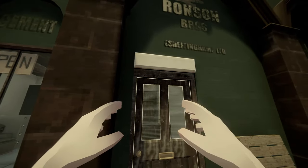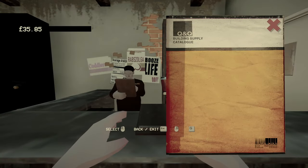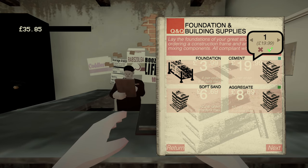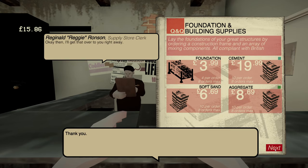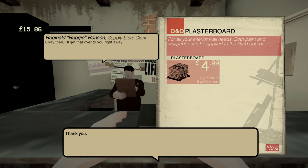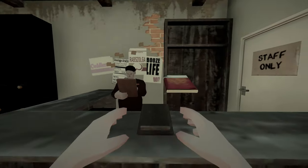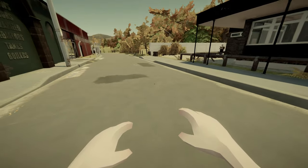I need to buy cement. We're gonna buy cement — there we go. I'm having trouble getting out of the menu. Okay, there we go. All right, so we have the things we need apparently, but I guess I'm gonna have to head home.